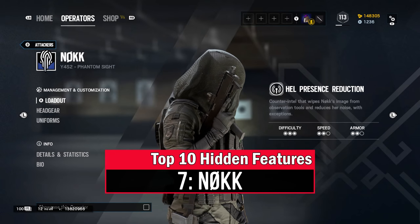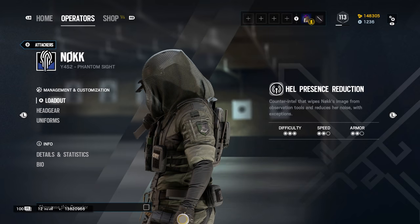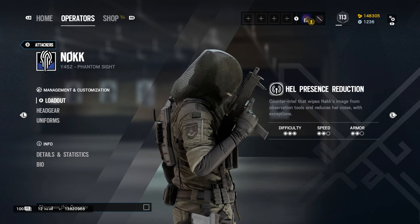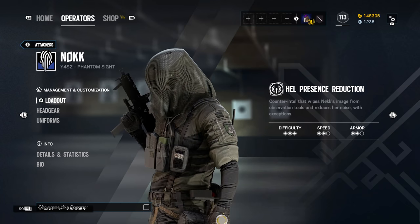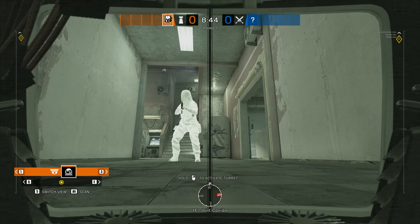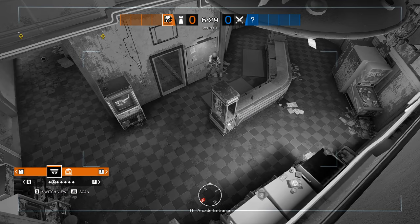Nokk is a relatively new operator, so you would think all the quirks of her ability are still fresh in everyone's mind. But of course, this is Rainbow Six Siege, so it's likely that some features are not known to most players. Her ability is to be hidden from any observational tools that defenders are using and to be quieter than usual — basically a combo of Vigil and Caveira.